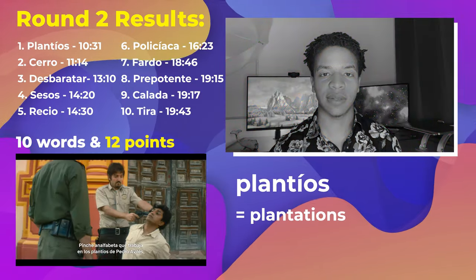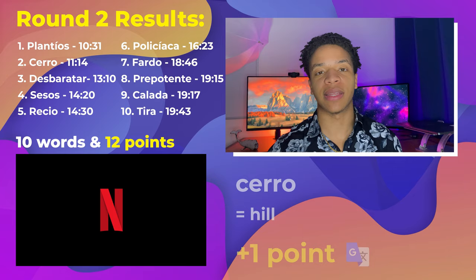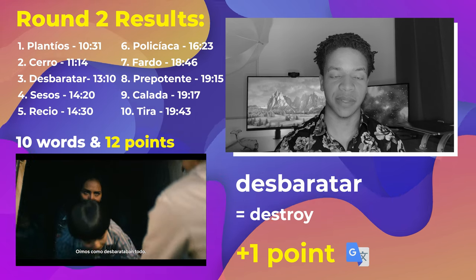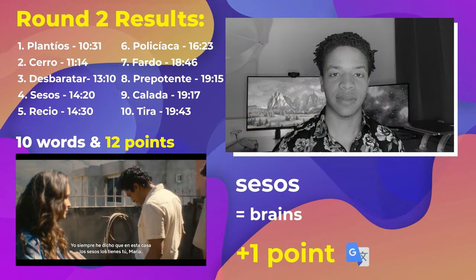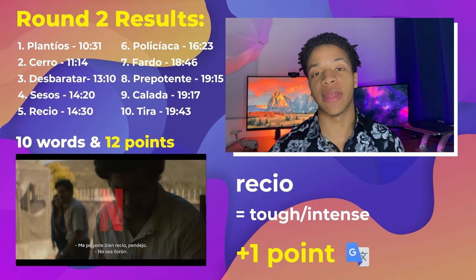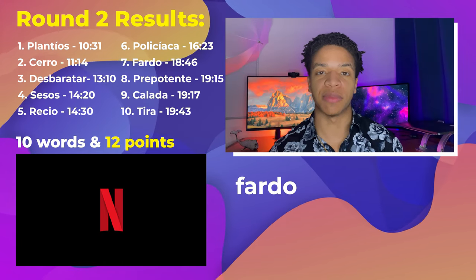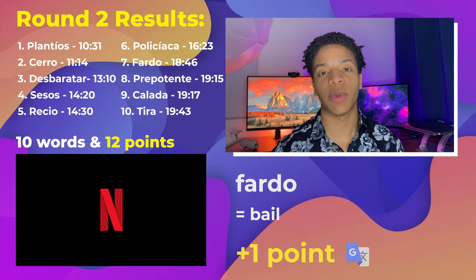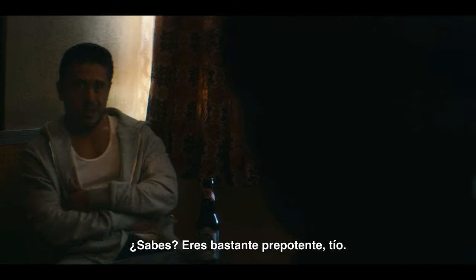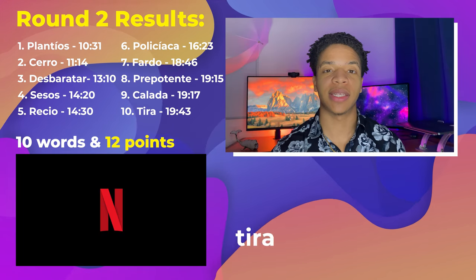In round two, I got 10 words for 12 points. First was plantíos, which means plantations. Then cerro, which means hill. Then desbaratar, which means to destroy. Then sesos, which means brains. Then recio, which means tough or intense. Then policiaca, which means relating to police. Then fardo, which means bale. Then prepotente, which means strong or predominant. Then calada, which means to take a hit, puff, or smoke. And finally tira, which means cop. So that's 10 words and 12 points — let us know if you beat that score in the comments!